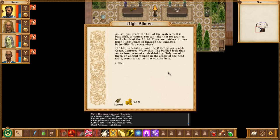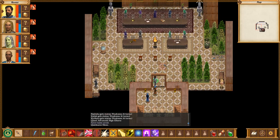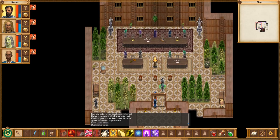At last, you reach the hall of the Watchers. It is beautiful, of course. There are patches of trees, bright light through the windows, butterflies flapping everywhere. The Watchers are odd — green, confused, waxy skin, the baffled look that comes from years of elixir drinking. Only one of them, an ancient woman in the center of the head table, seems to realize you are here. So even though there are multiple Watchers, only one is actually someone to talk to.